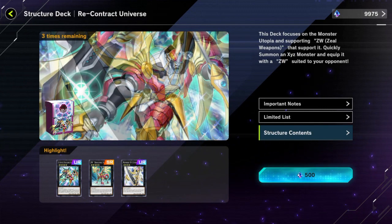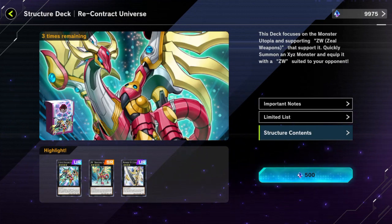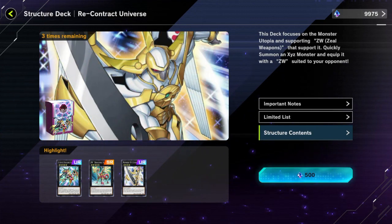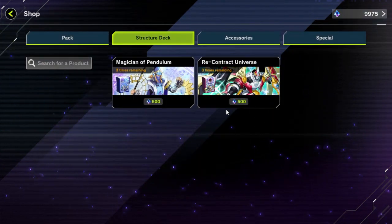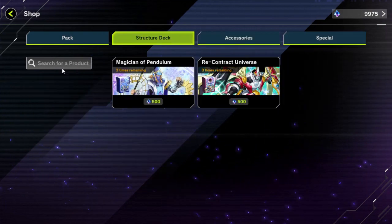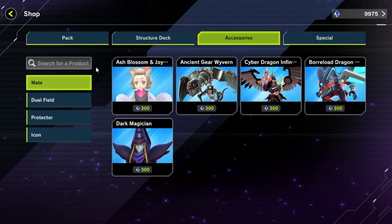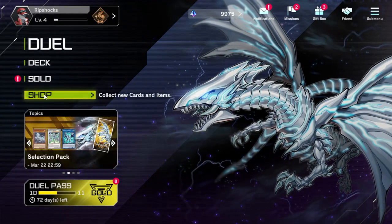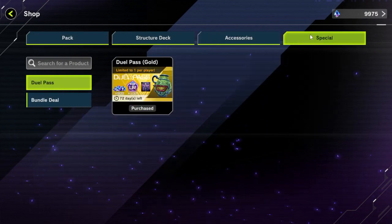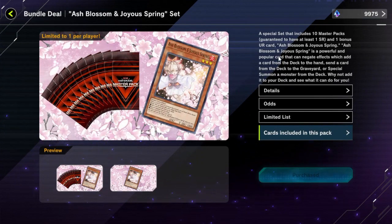I don't know how easy it's going to be to get gems in the future, but right now I feel like it's going to be good, so this is a good way to start off the game. I also bought the paddle pass, and I'm also going to be buying some bundle deals. I already bought the Ash Blossom and Joyous Spring set.